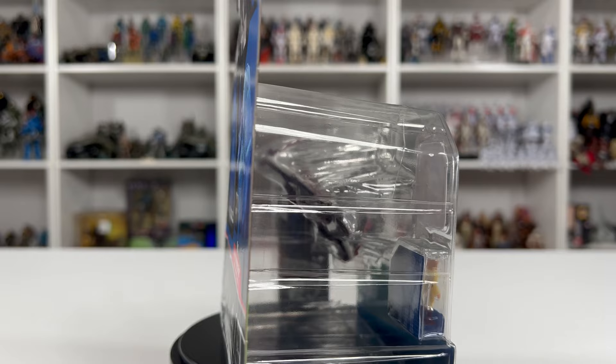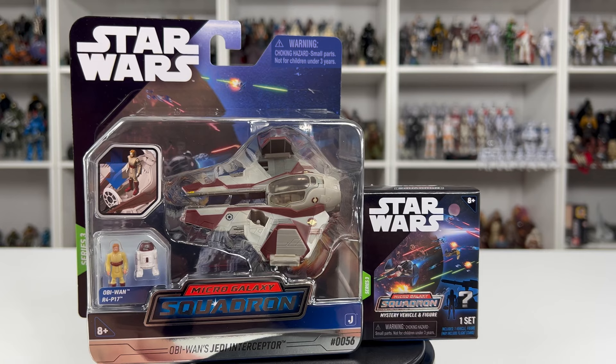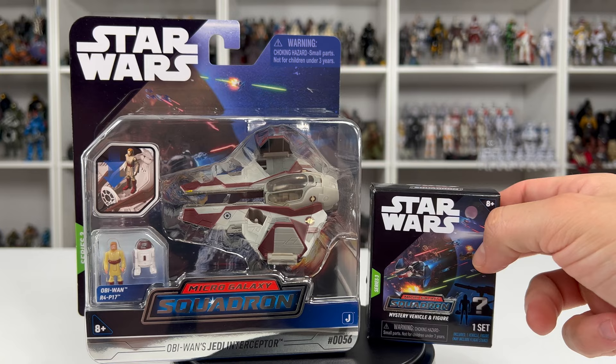There isn't a way to purchase this Jedi Interceptor by itself — you have to do it through the bundle. I'm sure maybe down the road these will be hitting retailers. But honestly, I'm okay with there being a bundle pack because I don't know when we're going to get some more Series 3 blind boxes. I found some Series 2 at my local HEB, but to be able to secure a ship I really want and a blind box for $19.99, I think is a great deal.